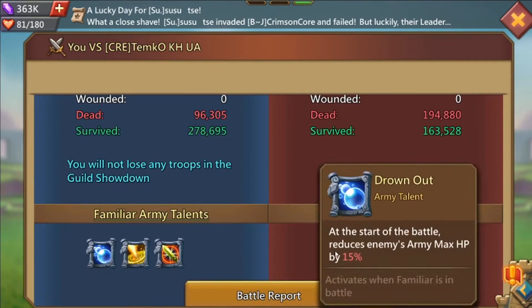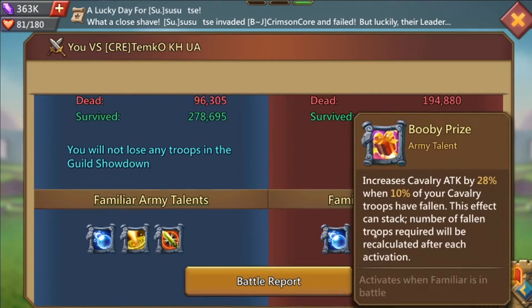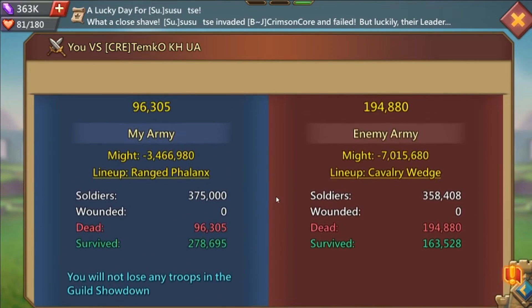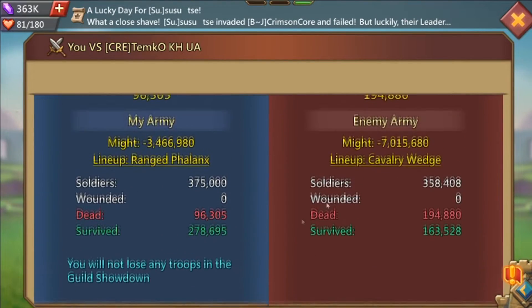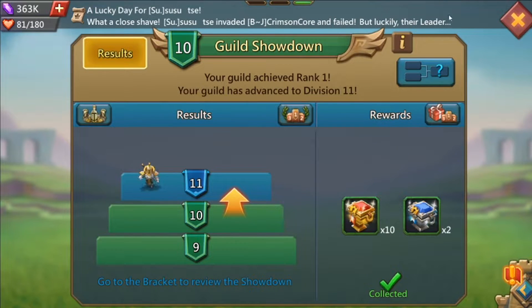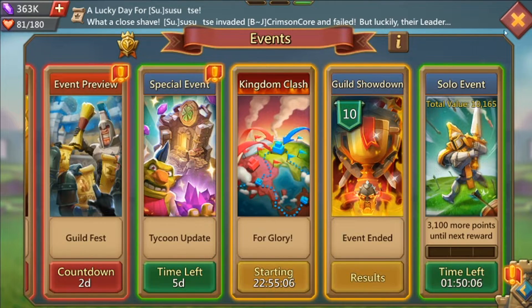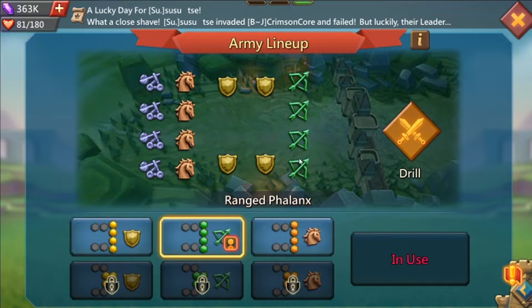Sure, you can say the familiars make a big difference, which they really do, and he did have a stacking damage familiar — but the damage difference is still way too much to be explained by familiars alone. That's why the four meat shields are very important. The way you decide what meat shields to send depends on what you're going to attack with and what you think the enemy's front line will be.